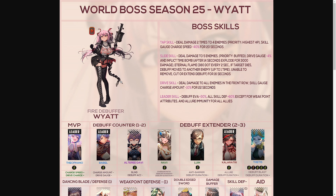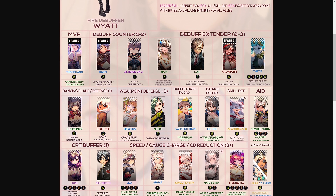Unable to remove, cut, or extend the debuff for 16 seconds. For the drive skill: deal damage to all enemies in the front row, skill gauge charge amount minus 10% for 22 seconds. The leader buff provides debuff evasion plus 30%, all skill defense plus 80% except for weak point attributes, and allure immunity for all allies. That covers the boss skill set for Wyatt, the fire-type debuffer.